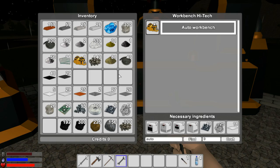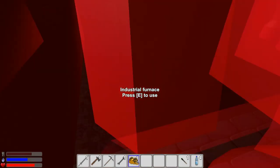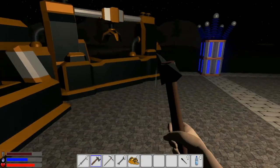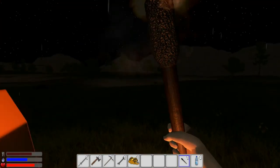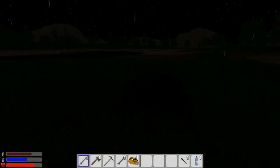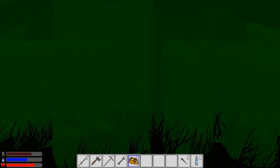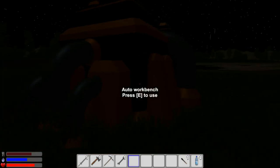We'll click on that, we'll go craft - bang, we got the auto workbench. So it's my understanding that this thing requires you to place it on a deposit and it will automatically process it. It does need power, so with that in mind let's throw it onto this deposit way down over here. Here's a vein that we have and I'm going to see what happens when we place one of these on it - bang, perfect, the auto workbench is on it.